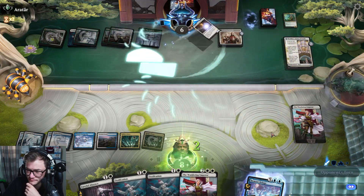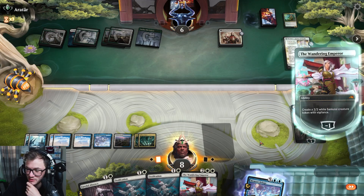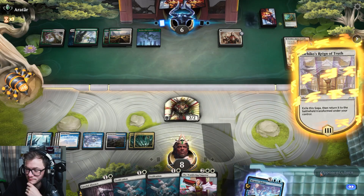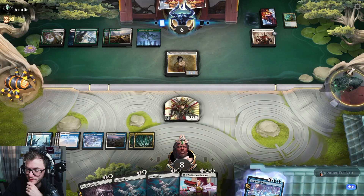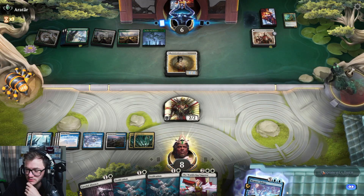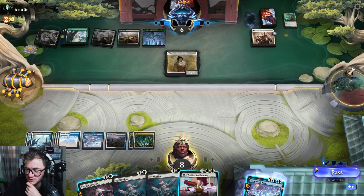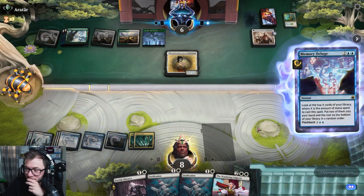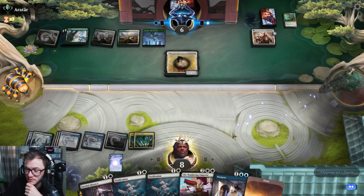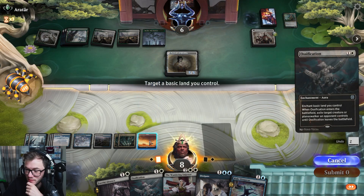That was a really cool way of that enchantment disappearing. I'm actually just going to make a dude and pass. Awful — good creature. I'm actually going to try and find a basic land. Ossification — sure. I'm actually going to try and find a basic land. There we go — try a basic land and Dissipate. Finally, a basic land.